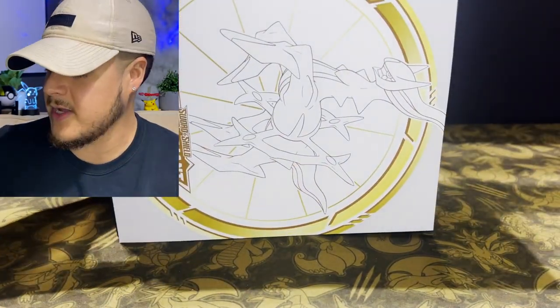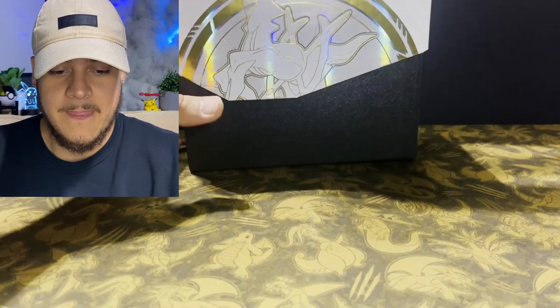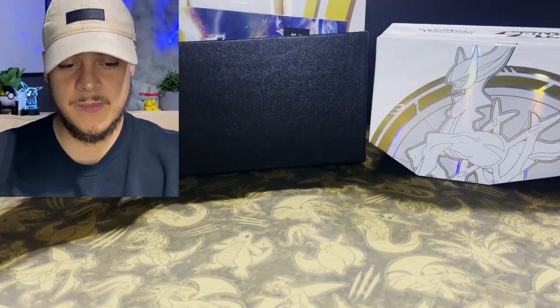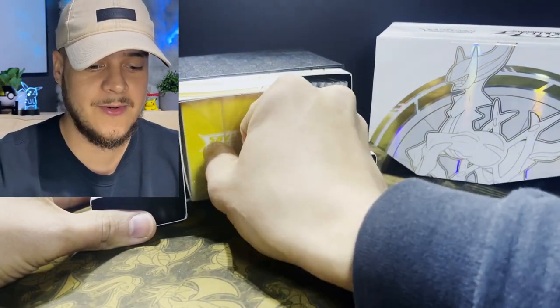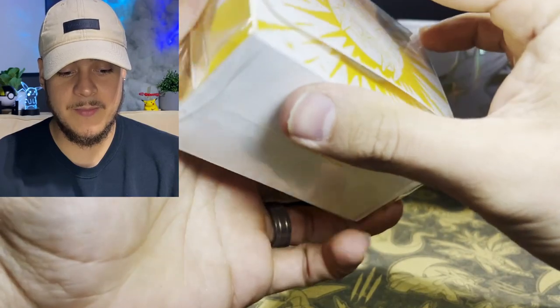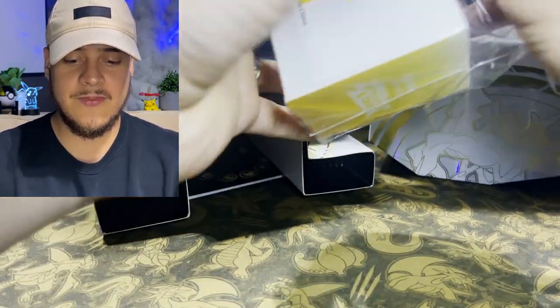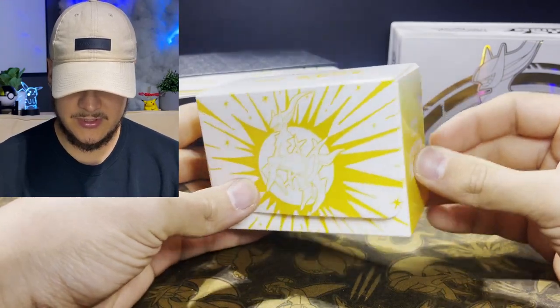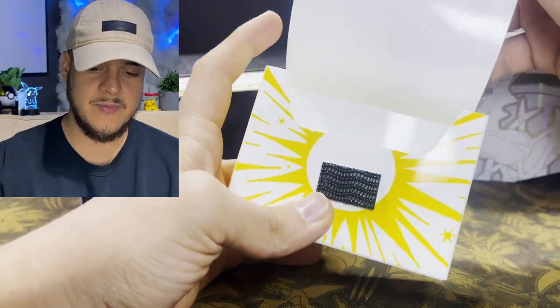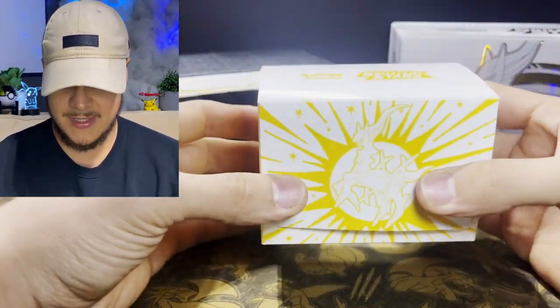If you keep the Pokemon Center exclusive Elite Trainer Box sealed, it holds more value over time. It comes with the same player's guide and looks like the same box but a little different. Right off the bat you can see the big brick in the middle — that's the Arceus V deck box. It's a beautiful situation. The inside material is that nylon type with a longer velcro and a classic divider in the middle.